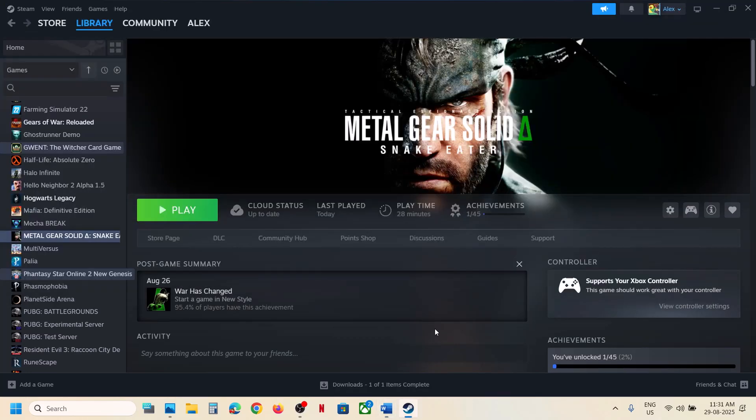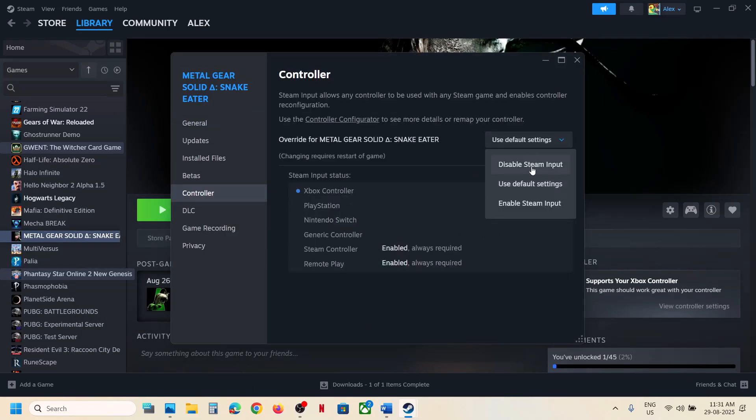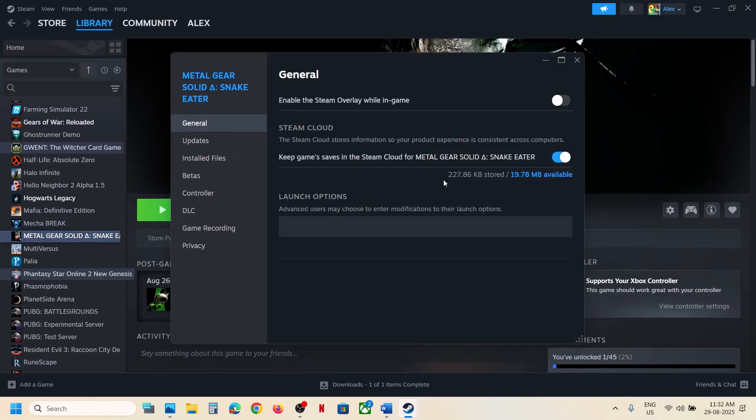If restarting doesn't work, disable Steam Input — this has worked for many players. Make a right click on the game, select Properties, then go to the Controller tab and turn off the Steam Input option. Then launch the game and check.